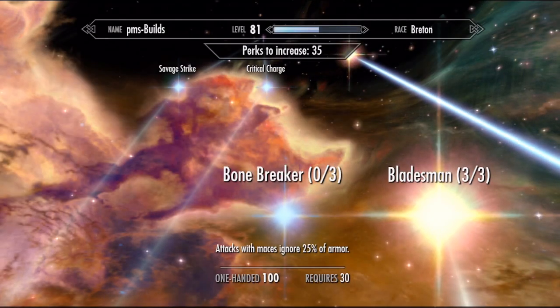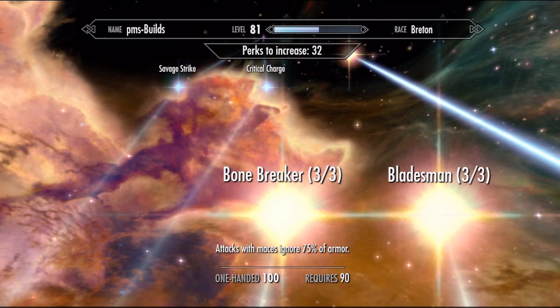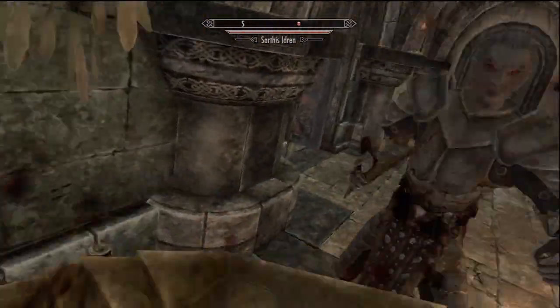Stay far, far away from this waste of points. Bonebreaker sounds awesome. At rank 3, it'll ignore 75% of an enemy's armor rating. My first build wasted 3 perks on this based on its potential, and I thought I made a solid investment.